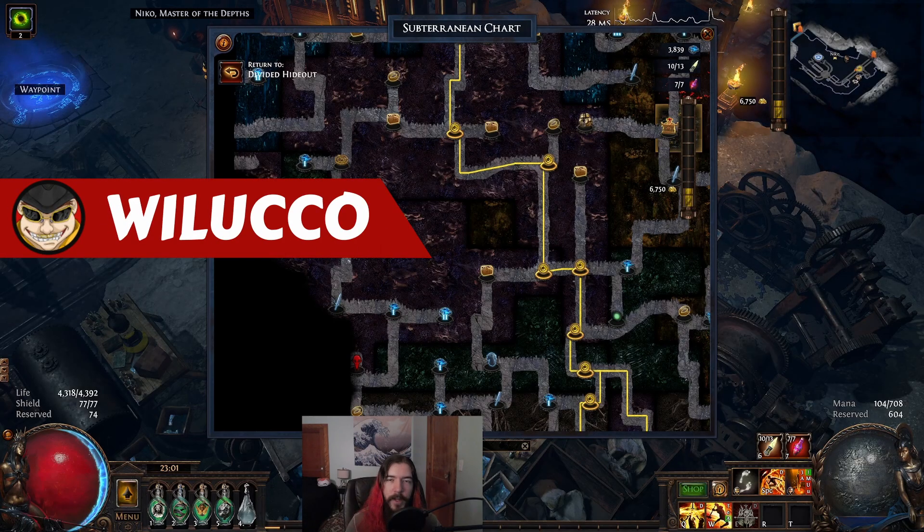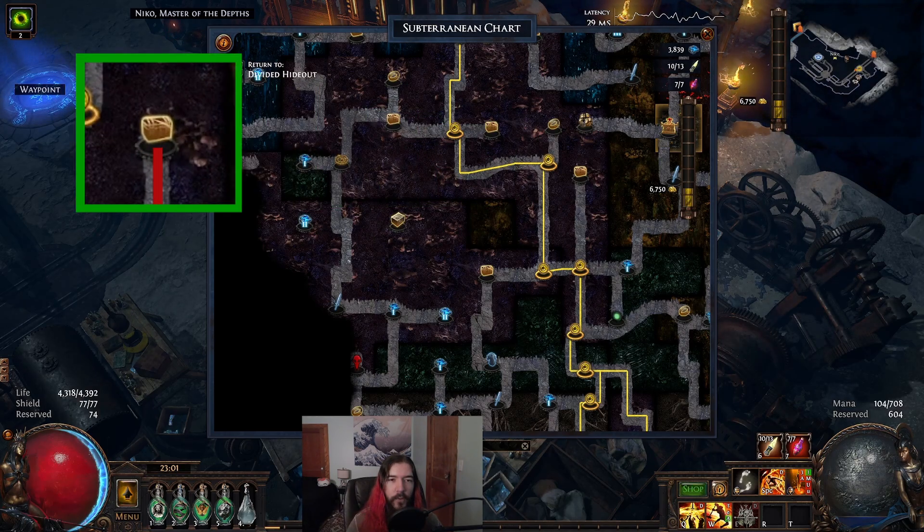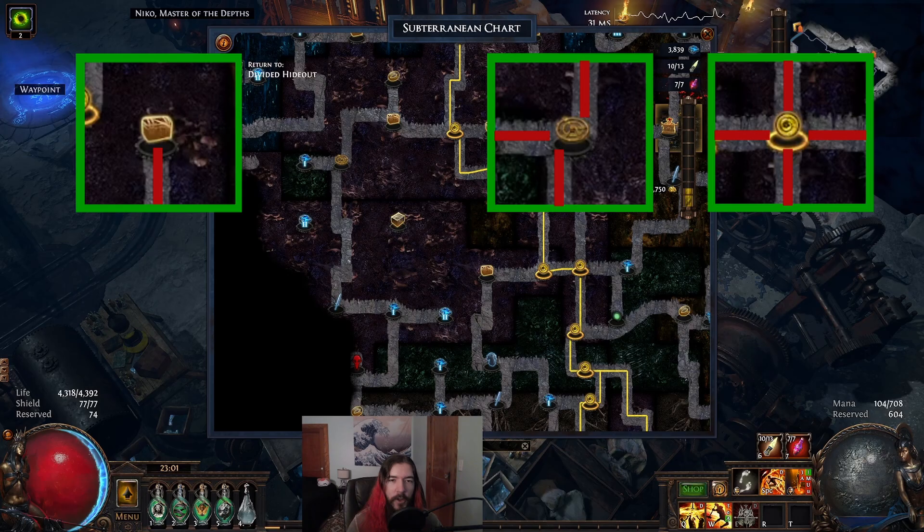What's up gamer, my name's Wiluko and today we're going to talk about how to find those pesky nodes in Delve that show up on your map but don't have any paths leading to them. The big thing you need to know is that there's a hidden but unbreakable rule for all Delve nodes: they can only have either one, three, or four connections to other nodes.